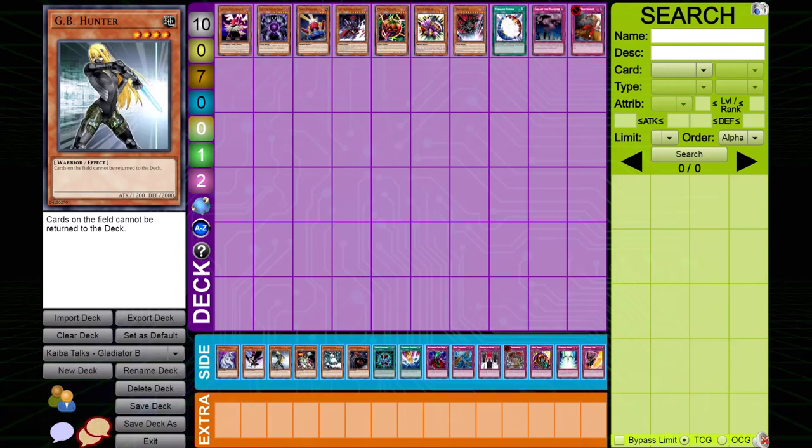Next up, GB Hunter. GB Hunter is a very specialized card against Gladiator Beast. Its effect plainly states: cards on the field cannot be returned to the deck. So all their monsters just sit there. Because GB Hunter has a defense of 2000, it'll be really hard for them to out it unless they have a card like Smashing Ground. Also, her effect is continuous, which means Gladiator Beast War Chariot cannot even negate it. GB Hunter is an excellent card against Gladiator Beast.